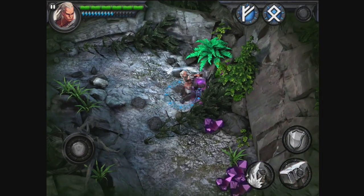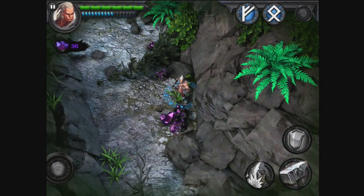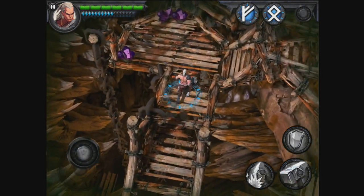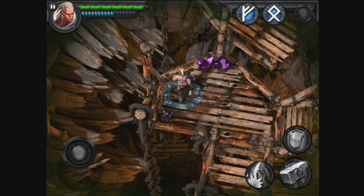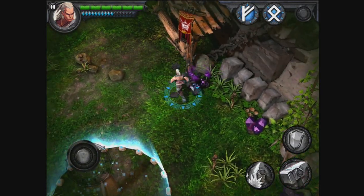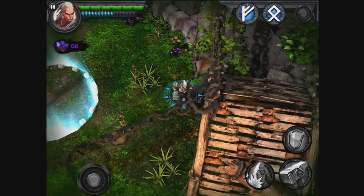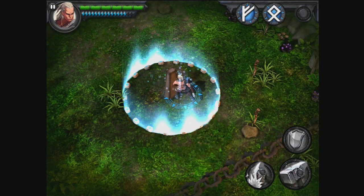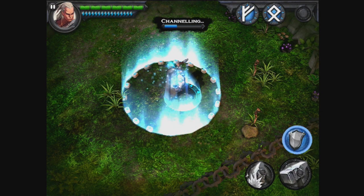It does look like there's a reasonable amount of area to cover, with little hidden passages and things that are probably rewarding if you manage to find something nice in them. Just going back to the graphics, it's absolutely amazing, the level of detail is brilliant. Now we have a Ward Stone — these serve as checkpoints and energy refills. If you stand in the Ward Stone and hold the shield button, you can see your energy recharging.